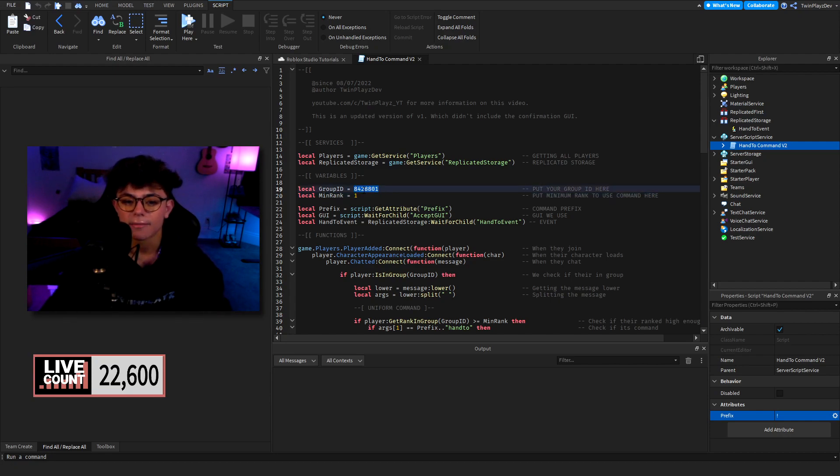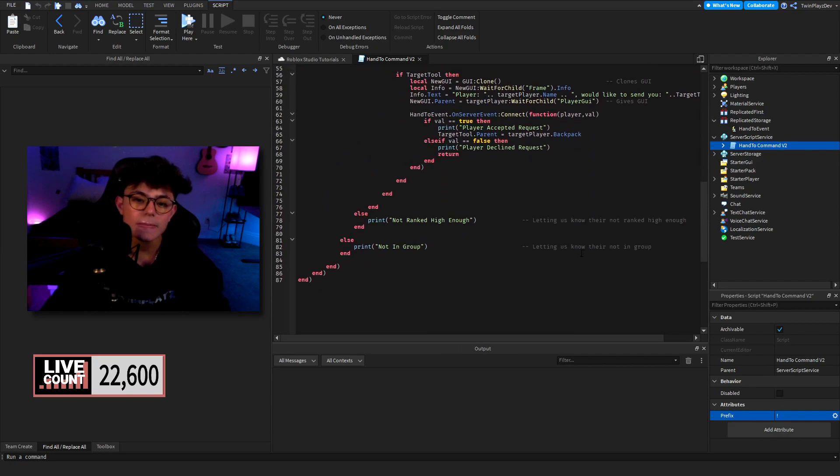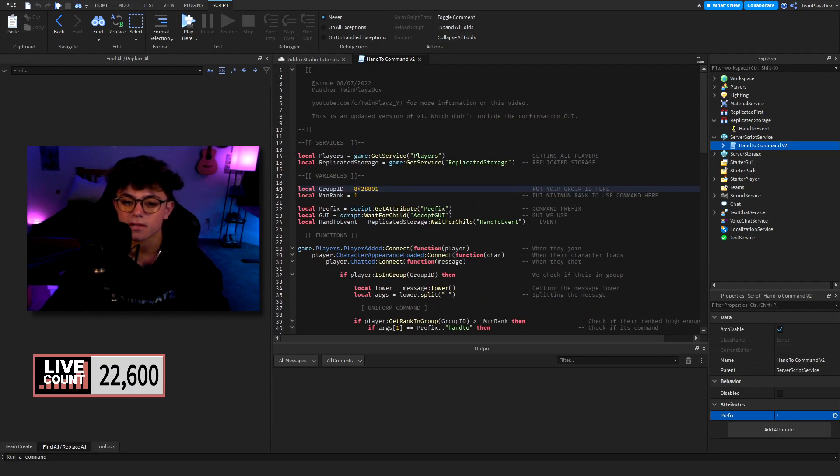I'll just do one for now. Your group ID is super easy to grab — just go to your group, get the link at the top, and that nine-digit number is your group ID. Once you grab this stuff we're going to look at all the scripting. It might look a little complicated at first but it's not as bad as it seems.